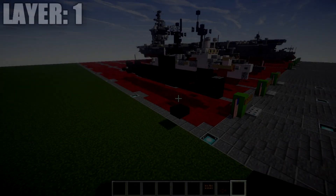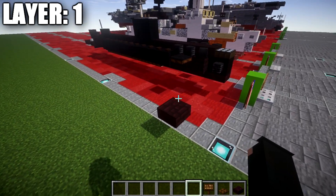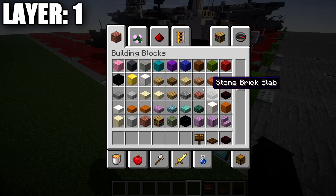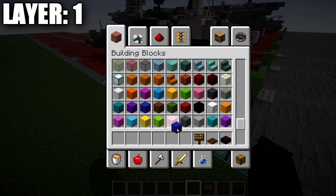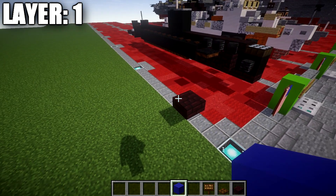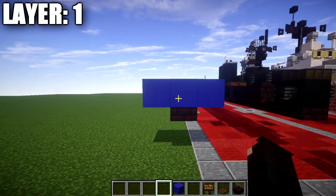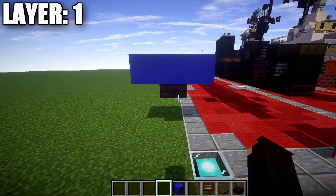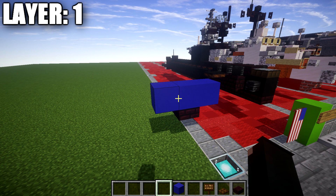Alright guys, let's work on our first layer. We're going to start with layer one. One thing to mention: if you are placing this underwater, you're pretty much good to go — just know that this is the lowest point, so make sure you have plenty of clearance. However, if you plan on building this partially submerged, you will want this layer one block underwater. You can see the blue concrete representing the water level and where we want to start this layer if you plan on having it partially submerged.